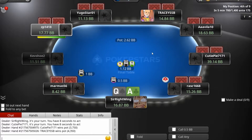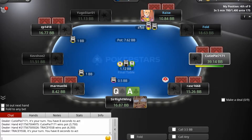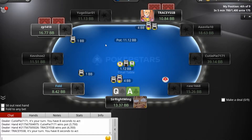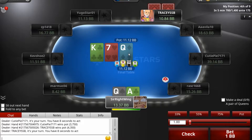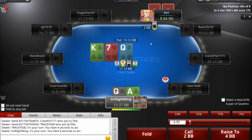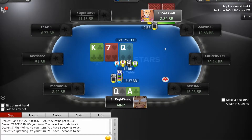We got Queen-Ace on the button — a very good hand. This guy acted fairly early, so curious to see what he has. We're going to throw in a raise. This guy threw in a four big raise at this point with Queen, so let's just call. One-on-one situation: I have the pair of queens, he could have the king — he was the pre-flop aggressor. We'll check to him and see if he raises, in which case we'll shove. He threw in a fairly weak bet, so he's either trying to bait me in or he doesn't have it. We're going to shove.